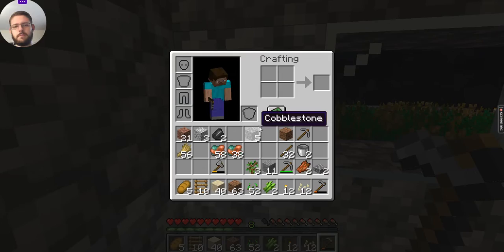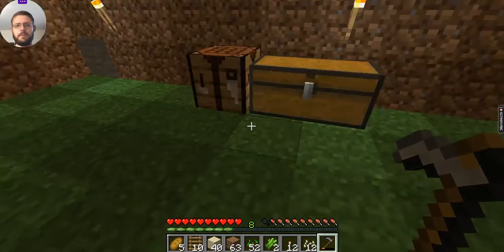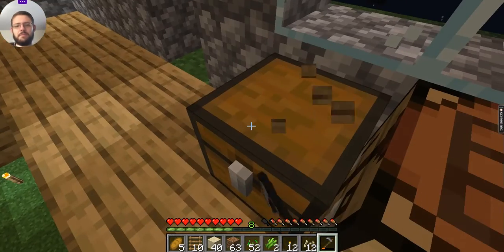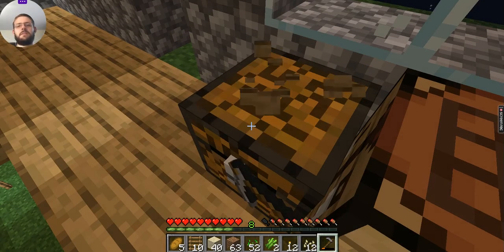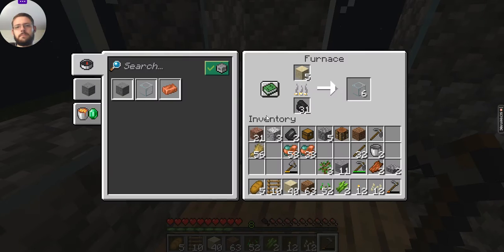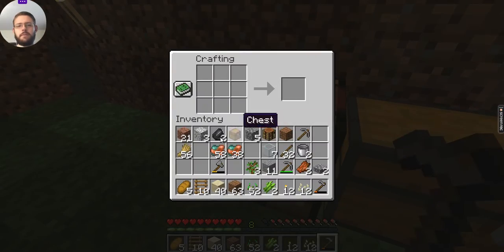I should just make a back door in here. I don't have any wood with me. You know what — now that I think about it, I might as well just move this chest downstairs instead of having to go up and down so much. I'll move this furnace down there too. I'll just wait for these to finish. I'll just let that finish by itself and I'll make another furnace down here so I can smelt quite a few things at one time.